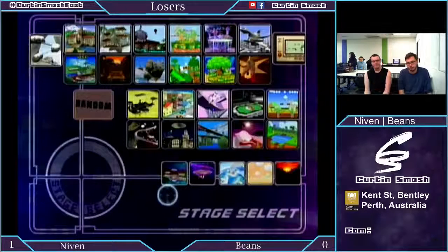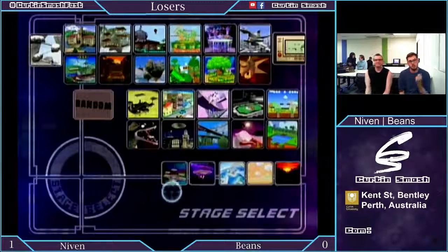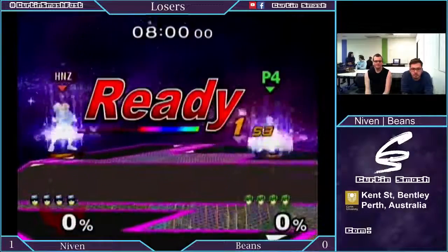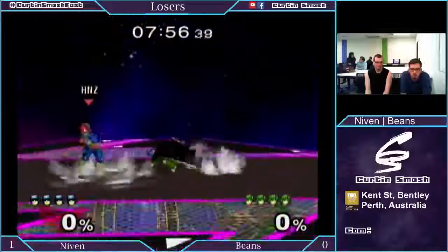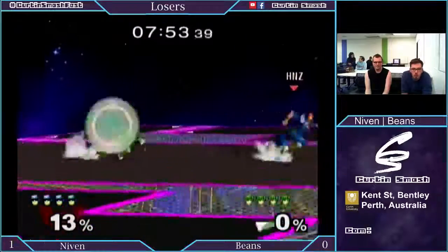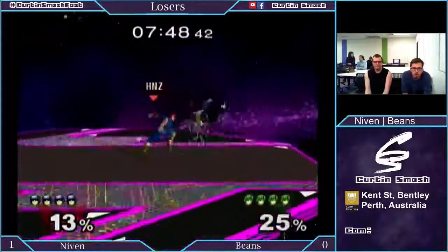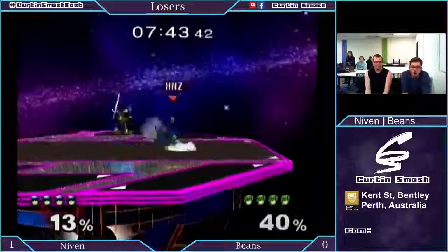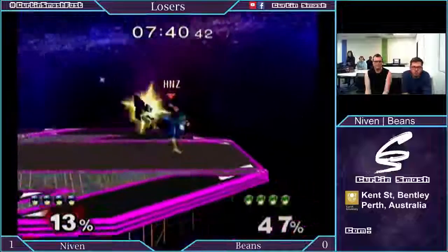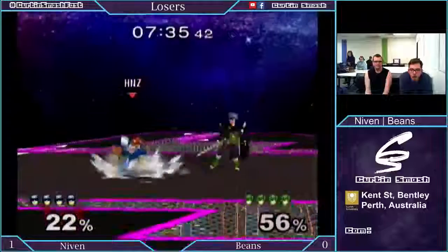Let's look at where they strike. Marth is obviously going to want FD. Beans takes it to Marth on FD. I've heard this is actually a pretty good matchup for Falcon on FD — he gets a lot more of the movement, can't be comboed as hard because of no platforms, and doesn't get chain grabbed as hard as Fox or Falco. Beans being a very good Falcon has already proven he can take out Niven's Marth earlier in bracket. And this is still a best of 3.